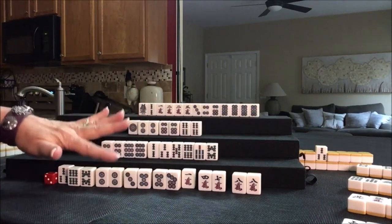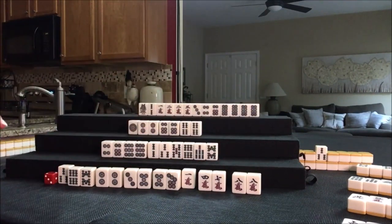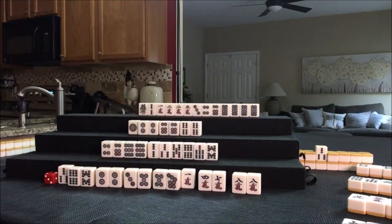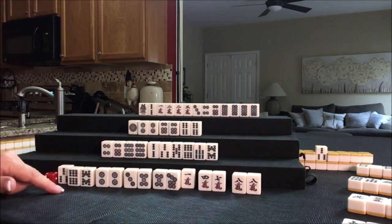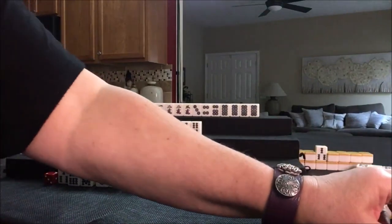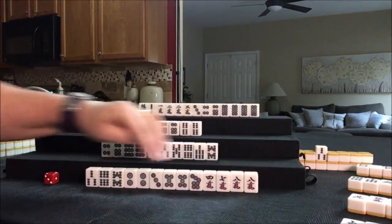We have everything we need — we can discard this and these. Four Tanyao! And maybe Riichi if we can do it concealed. Let's discard 1 crack and just see what happens.